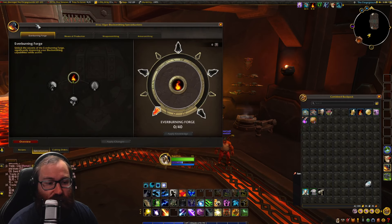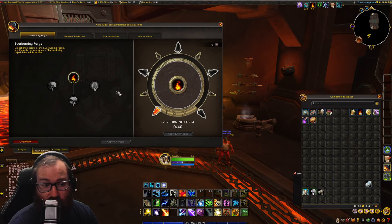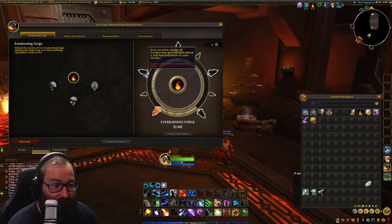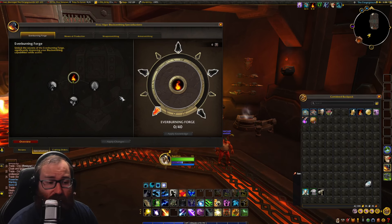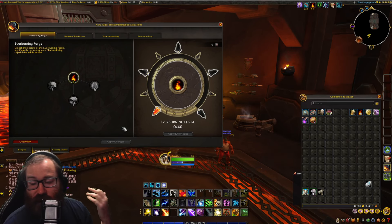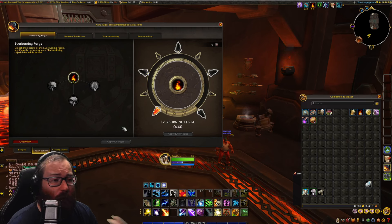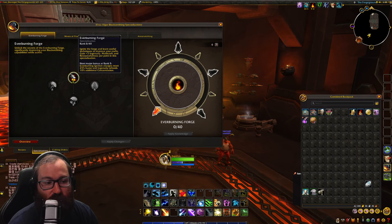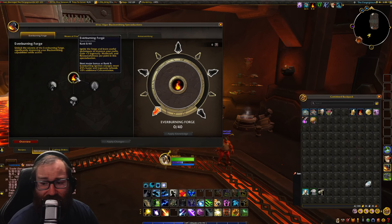When we go to specializations, there are four. We have the ever-burning forge, which is how you make this. Definitely unlock this one and go into it at least 10 points, and then you can pick what you want to specialize in. I did not do this because I messed up my specs. I would highly recommend that at the very least you go 10 into this to unlock your spec. Every point you put into this will give you three ingenuity, multi-craft, and resourcefulness, so eventually you will cap this out.